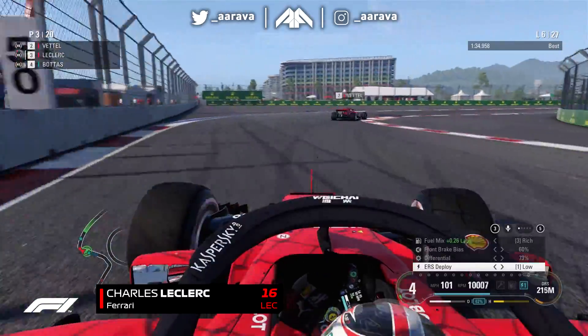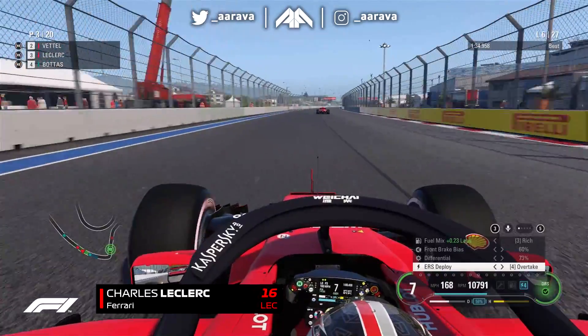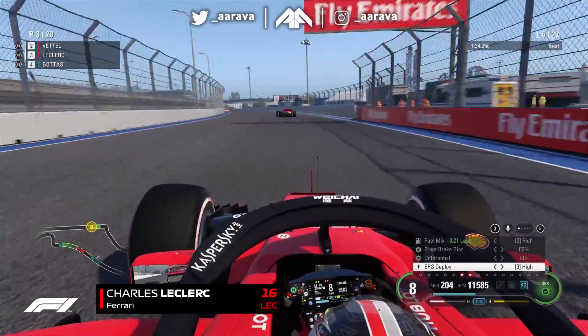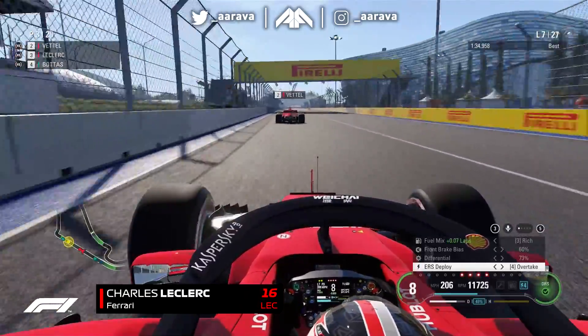We'll have the inside line for the next corner. We go a little bit wide on purpose to squeeze him out, and we're back up into P3. And now I've got to chase after Vettel. On the back end of lap six, we're within DRS range of Vettel now, getting away from Bottas and catching the man we need to get back up into second place — and then try and chase after our main championship rival, Lewis Hamilton. At the moment, he's led the Grand Prix since the very start, all seven laps of it.